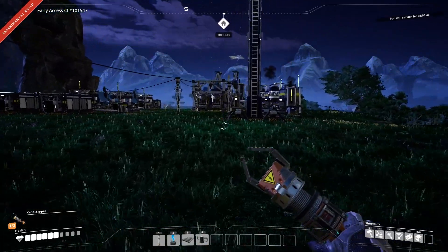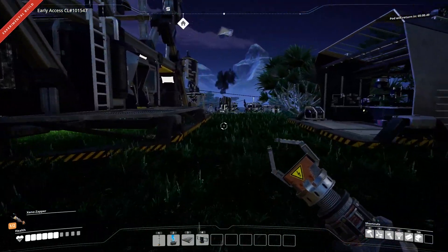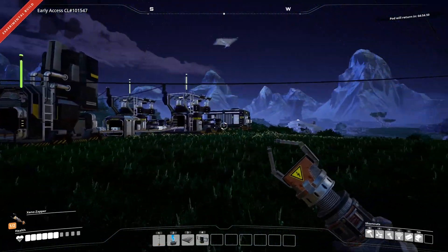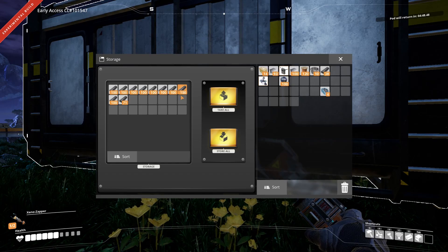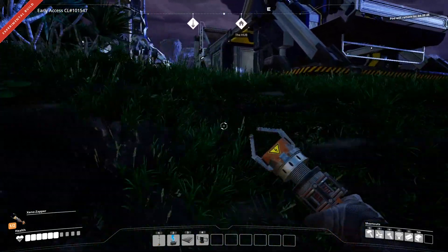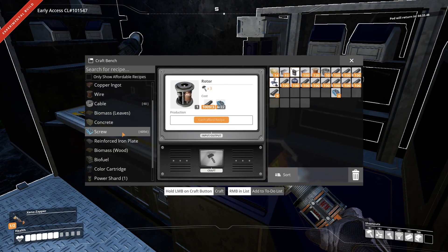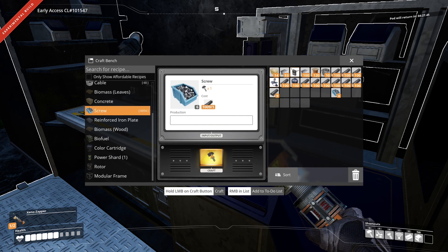I don't know how many plates you need per reinforced plate. I think it's four, so 75 times four. We need to do some material management, but let's get the rods covered first. There should hopefully be enough rods. I'm going to get 50 rotors out of these rods.